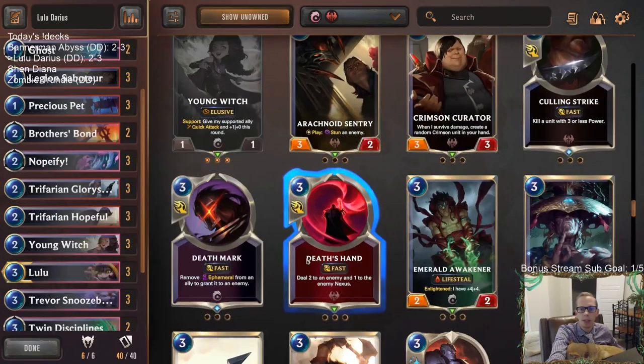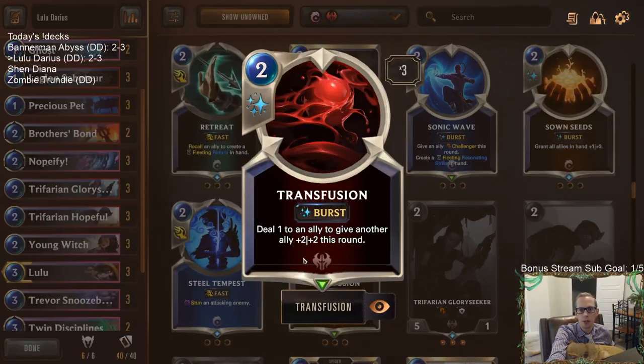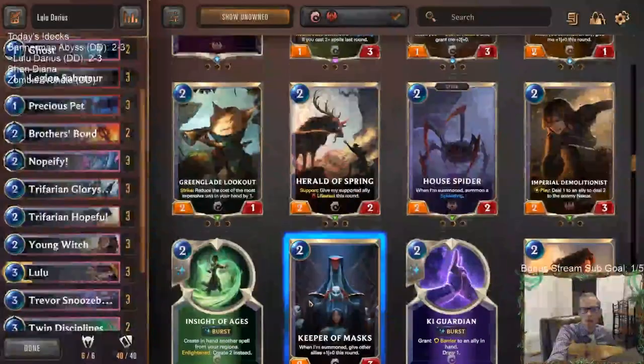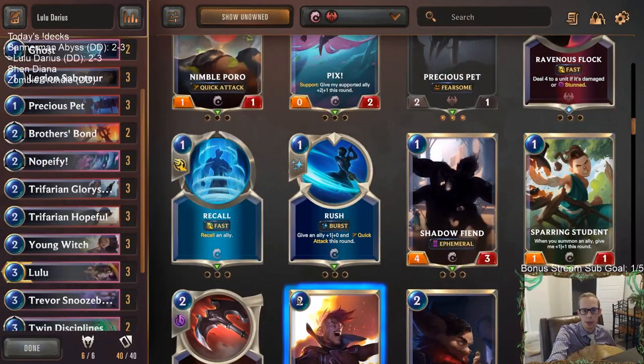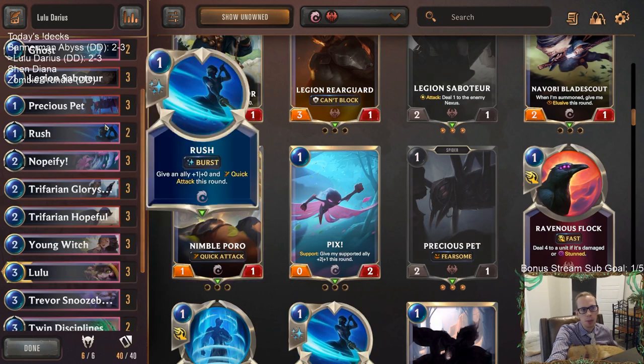Is there something better than Brothers Bond? Is Transfusion better than Brothers Bond? Potentially — I could definitely see playing Transfusion over Brothers Bond for some protection while also being a source of damage. Actually, what I would do is play Rush over Brothers Bond. With Lulu attacking, I think I'd rather have Rush.